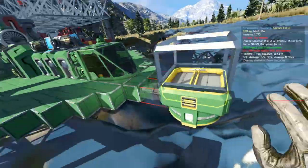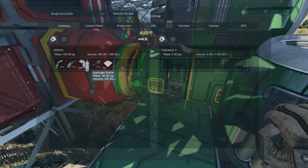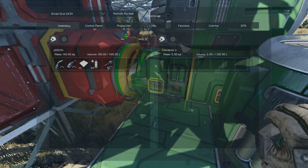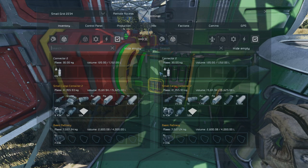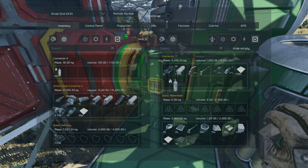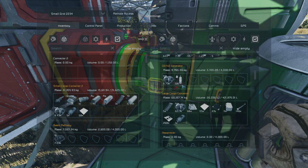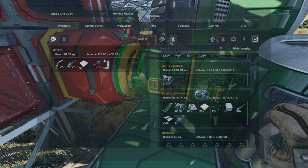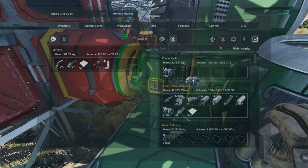The connector can hold a maximum of how many kilograms of material? It'd need to be an ore or stone or something. Let's get a hydrogen bottle — go to the other base. I did not have any full containers on this thing. Where's the oxygen generator? More hydrogen, please. And then we're just going to fill this connector with ice — it's 3,113 kilograms.